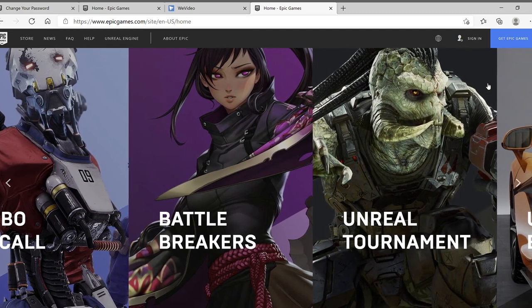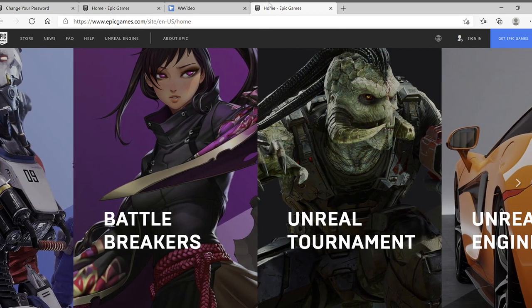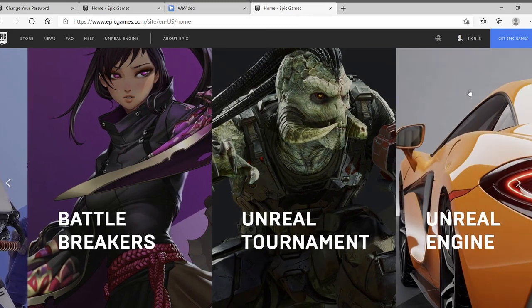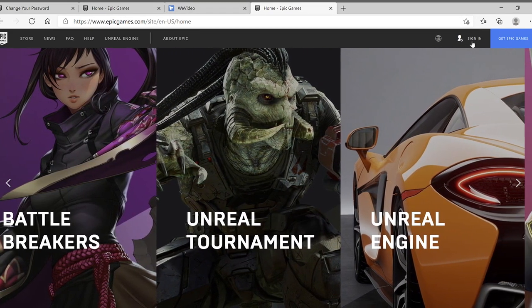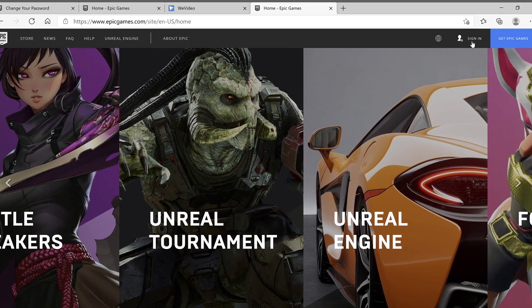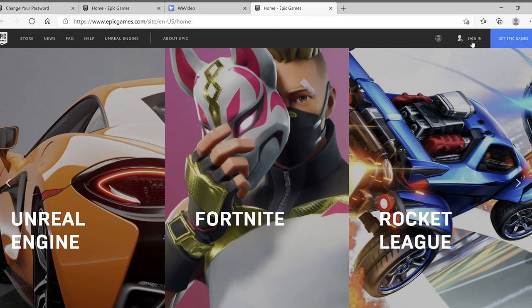For the mobile method, it takes you to the exact same page, except to get there you have to search up Epic Games and go to the homepage — it should be the first result, just saying Epic Games dash home. This will take you to the page, and on mobile this sign-in will work, but on PC it makes you go through the Epic Games Launcher, which is why I didn't do it that way for PC. As you can see, it doesn't work on PC. Hopefully this helped.